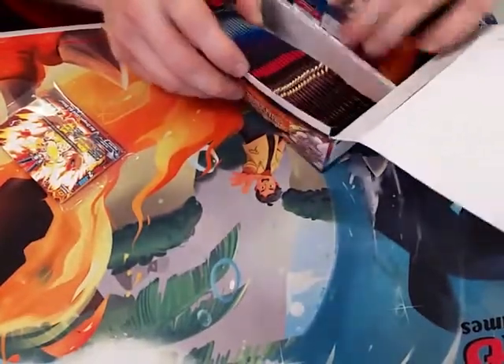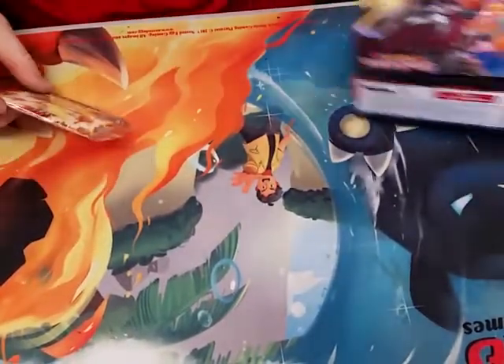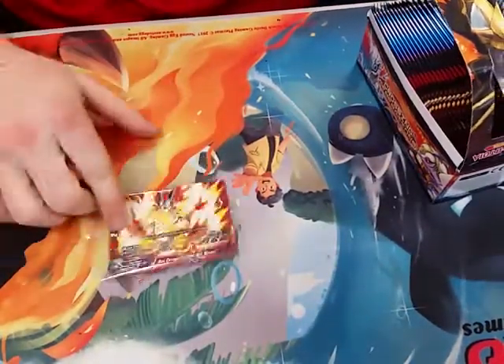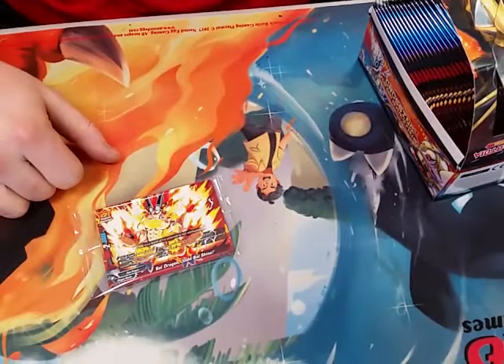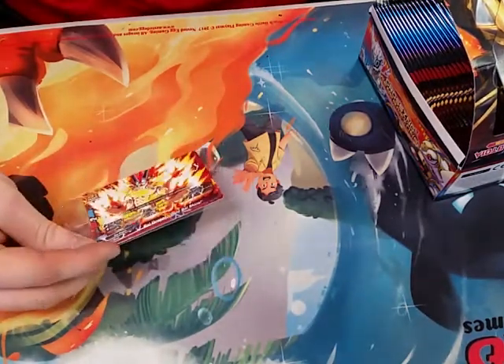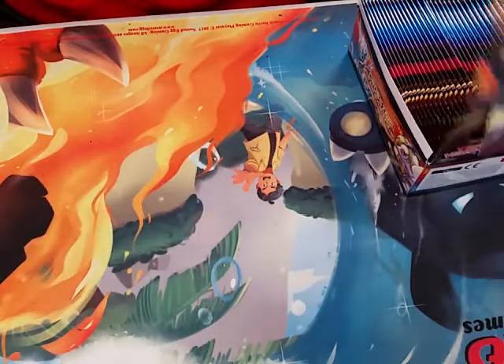This is the box opening for Crossing Generations. Trey's gonna be doing the box opening this time — I'm actually not getting any of this set, but Trey will run us through it. Here's the promo for it — it's the ball gold ball shine thingy.